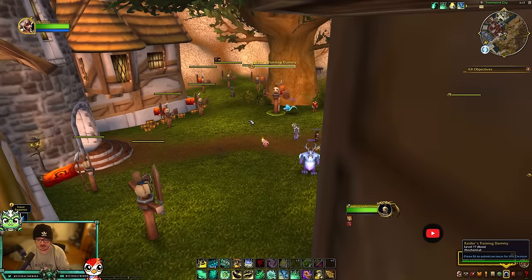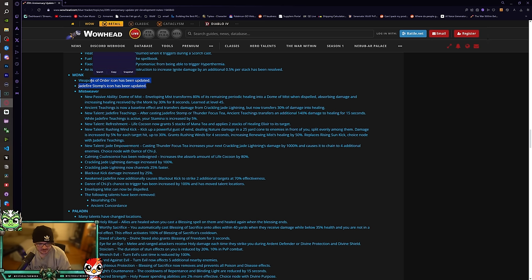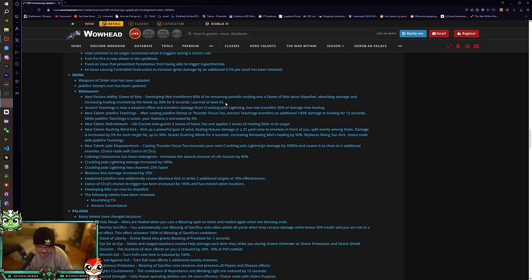Today I'm bringing you some changes just released for PTR — I think it's 11.0.5 — and I'm actually on the PTR to test them. First of all, Weapons of Order and Jade Fire Stomp's icon has been updated. They finally got rid of the Night Fae theme and made it green, which is really cool.